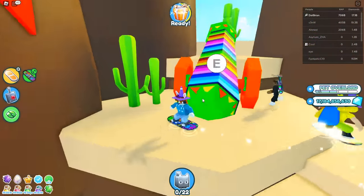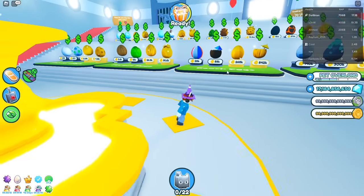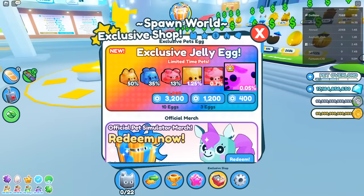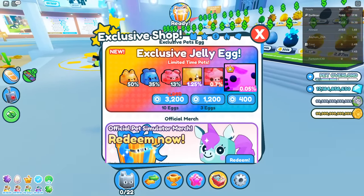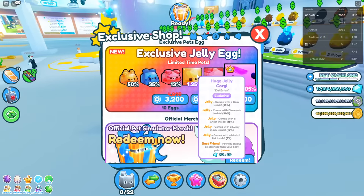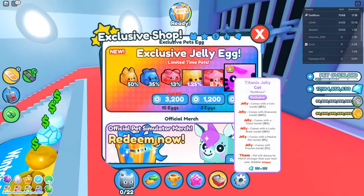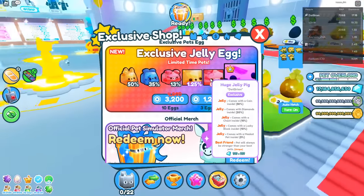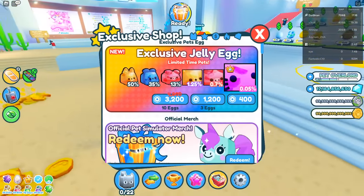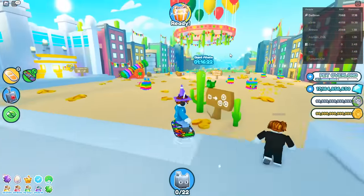The chances of getting the Titanic are very low — about 0.05%. The huges are also pretty low. But if you do manage to get one, you have a chance at a variant. You want the rarest variant: jelly with pretzring inside, or the one with the mascot pet inside.